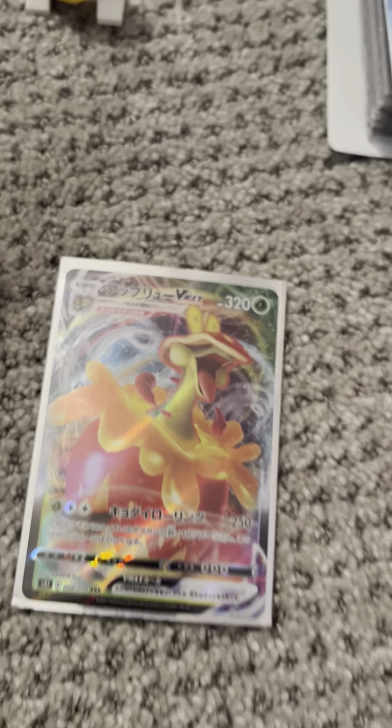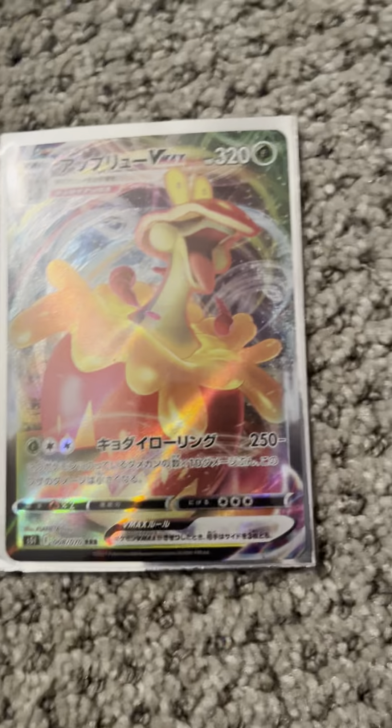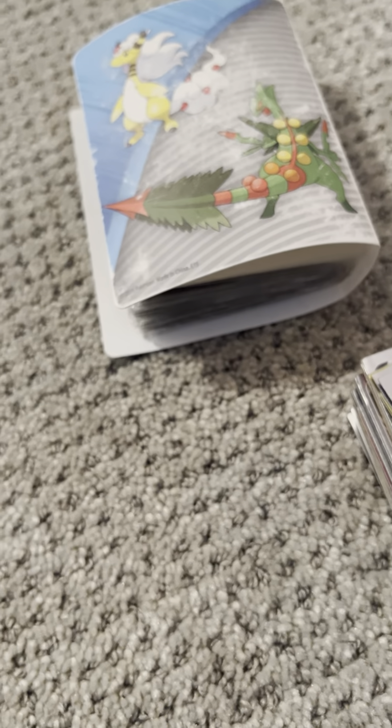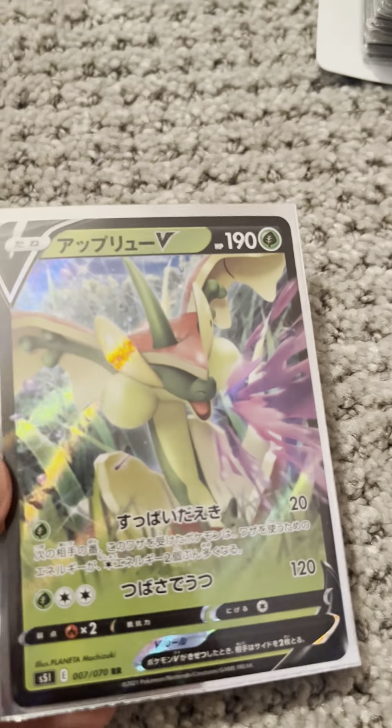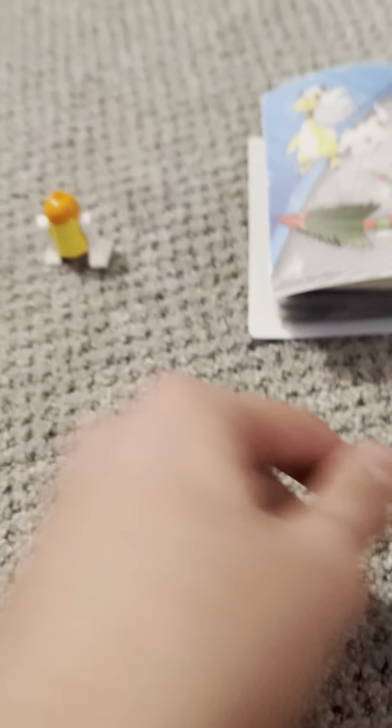Now we are going on to the Japanese sets. I have a problem with these — I have no idea what set these are from, so if you guys know, please let me know in the comments. We have a Flapple VMAX Full Art, a Single Strike Urshifu VMAX, a Rainbow Rare Bruno, a Flapple V, a Tyranitar V, and a Stoutland V. And there go the Japanese cards.